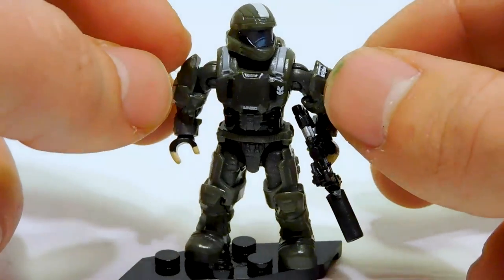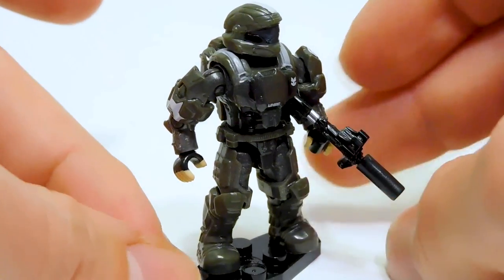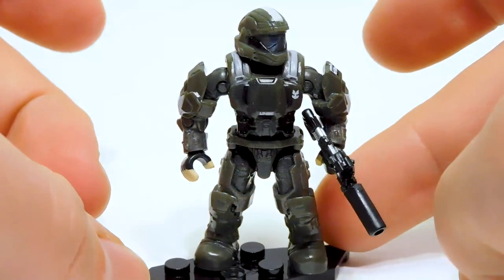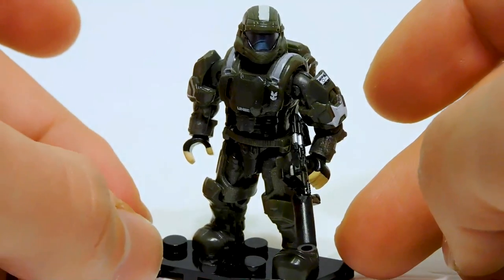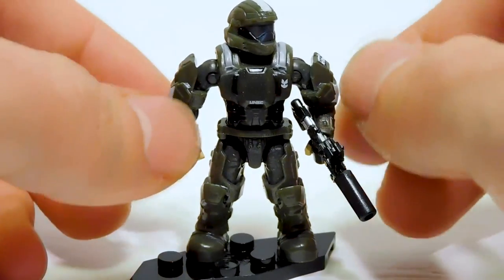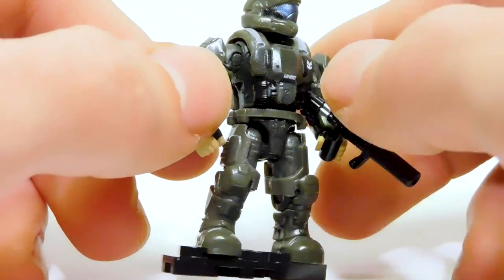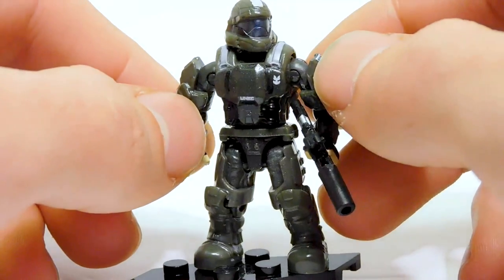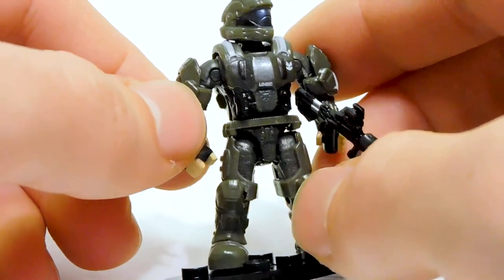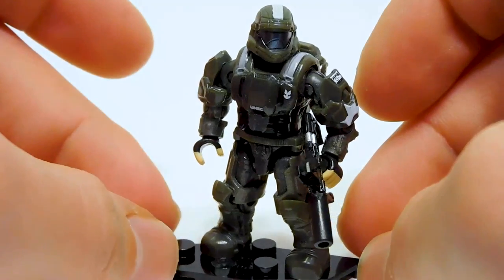Here is the main focus of the set — Rookie himself. I think this is probably the best Rookie we've ever had. I'm going to do a comparison with other Rookies because I've just recently gotten the original Wombat Rookie, and I have Halo Heroes Series 10 Rookie for comparison. This guy's looking kind of nice — this is what I would imagine a new Halo Heroes Rookie to look like. We've got some nice print on the chest, and the chest plate is a darker gray print. We have the UNSC logo.